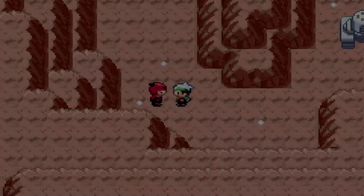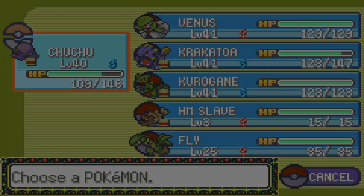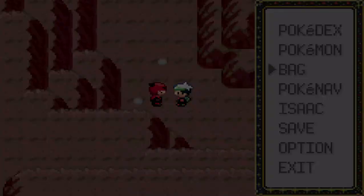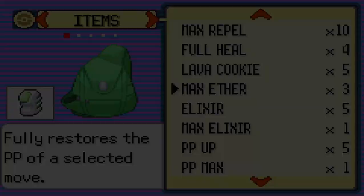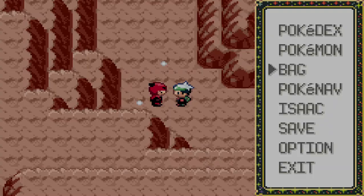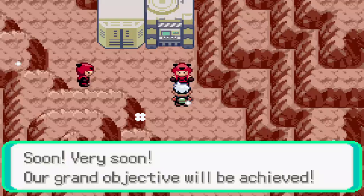Sludge again. The Magcargo runs — it's possible to win if you don't have Calm Mind, though you don't have Calm Mind here. We grab an item before forgetting — it's a Repel, we'll take it. We need to use an Ether anyway, just a regular Ether. We have Sludge available and we can handle these one-on-ones. Very soon our Groudon encounter will be achieved.